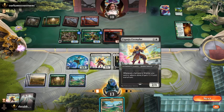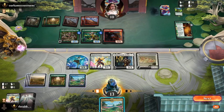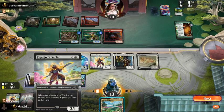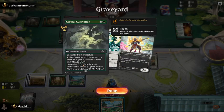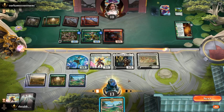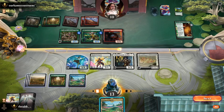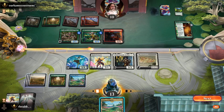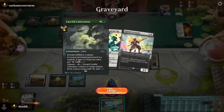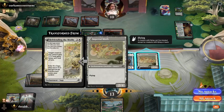I can't attack into his 4/4. Let's have a look at Careful Cultivation — we can get +1/+3 on something. It means throwing away the Exemplar. It seems like fun. Moth is coming in.